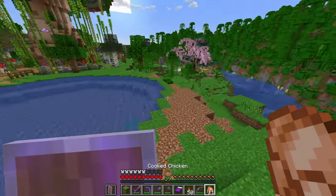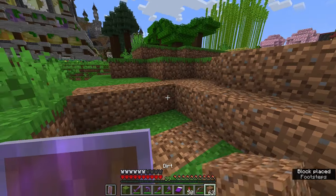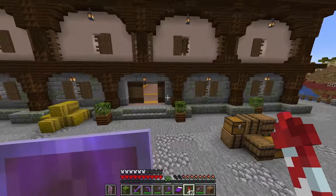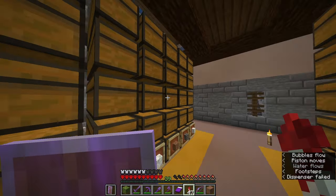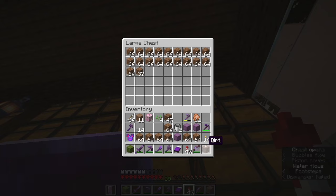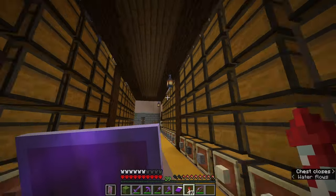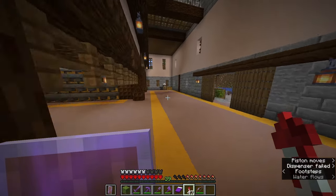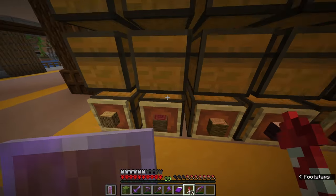Next comes the awesome part — transforming this boring little body of water into something absolutely fantastic. To do that I'm going to need a bunch of materials, so I'm back at my warehouse. First I need to stow this mass of dirt I've accumulated, and then I need to decide what exactly I want to do with this lake. I already have an idea involving some mossy cobblestone, some wood — I need to build a bridge of course — and I'll see what else I can find.